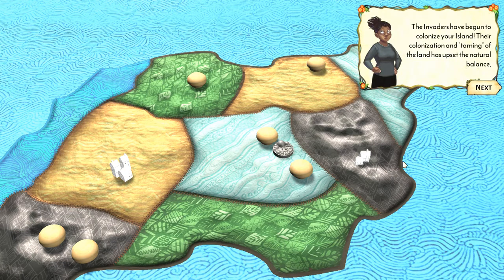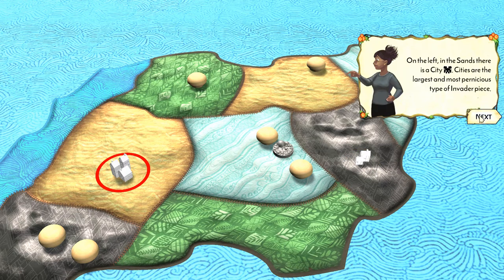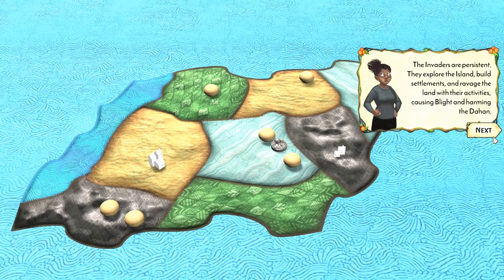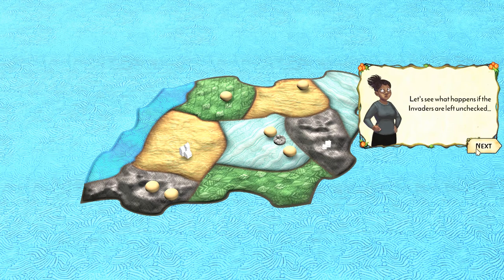The invaders come in many forms: explorers, which are like little soldiers; towns, which are small frontier settlements; and cities, which are much larger and tougher to get rid of. Basically, they're going to explore, come into the land, build there, and then ravage the territory.